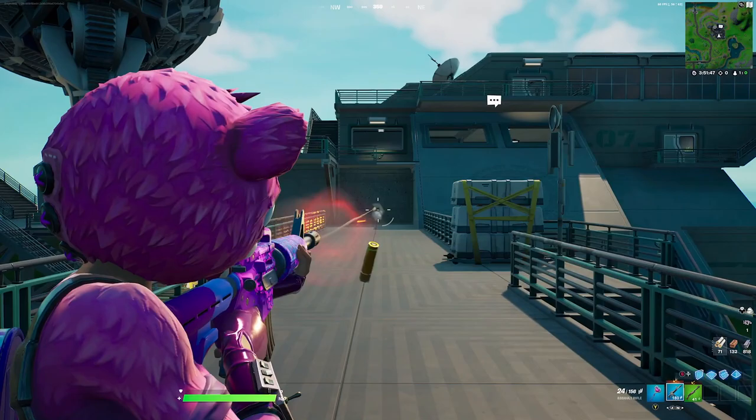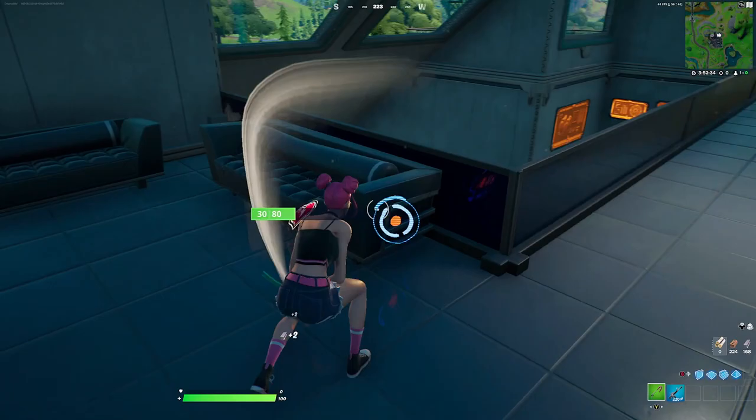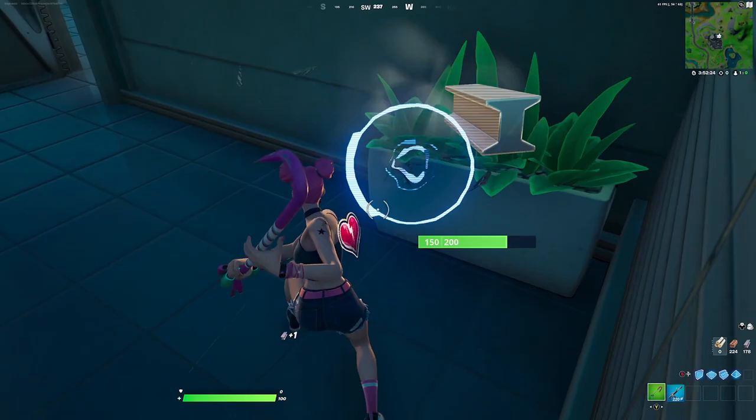For our next combination with the Cuddly Cloud Cruiser, we're going to be pairing it up with Surf Witch. You want to go with the default edit style since she does rock pink. The skin itself is very sweaty but it still looks very good with the Cuddly Cloud Cruiser. For the back bling we're going with the Hollow Back, using the era style called the Cuddly since it does have that broken heart that is similar to what the glider has.